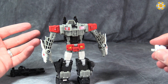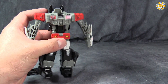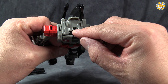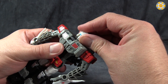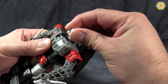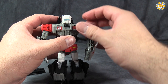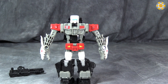Now, returning to robot mode, I do need to show you probably my biggest issue with the figure — and it's not huge, but it is annoying. Getting the figure's head back on is a bit problematic because that little connector there, the little latch that holds the head in, doesn't want to move. So getting the head back on is tough and requires a significant amount of force in order to not only get the head on, but to get the latch to catch. So you do need to be careful. Maybe that's just an issue with this first string of figures.